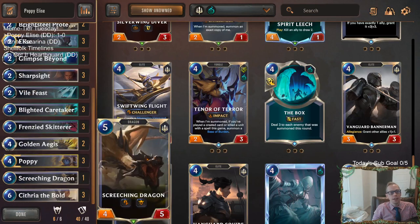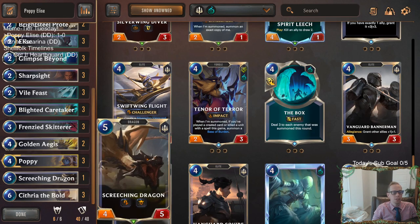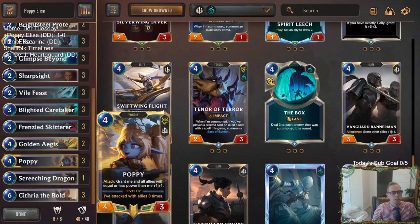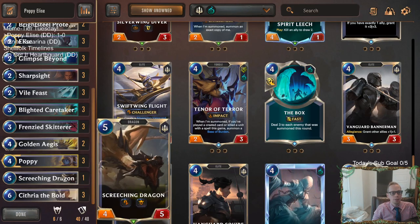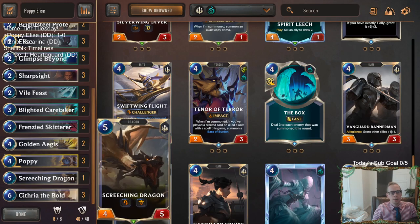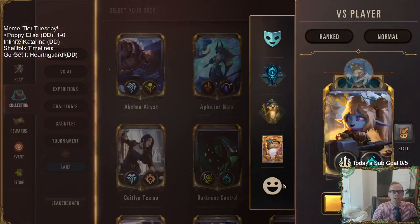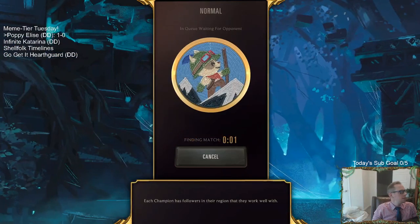And then a Screeching Dragon. Screeching Dragon with Poppy actually sounds really cool, because if you play Poppy on four but you have the attack token on five, then you get to play Screeching Dragon on five, you get to attack — Poppy would also buff up the Screeching Dragon to make it a 5/6 Challenger. That seems like a pretty good combo. So we're going to get one of those kind of in the mid-game. Alright, so those are the changes. Let's keep going.